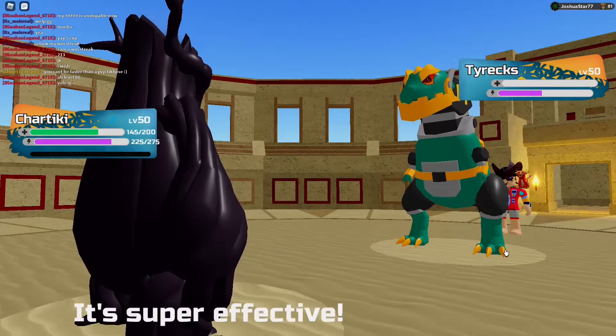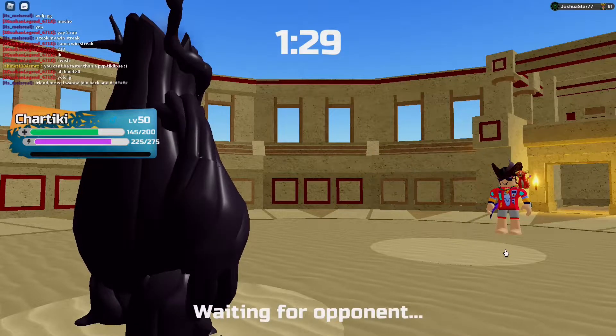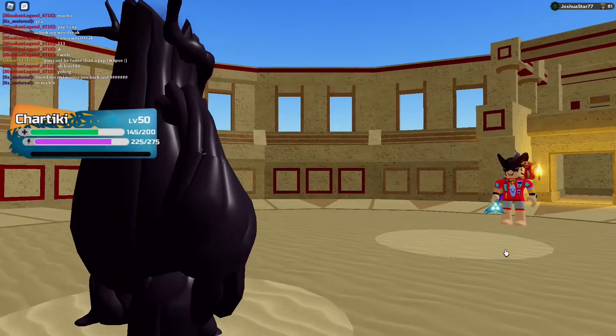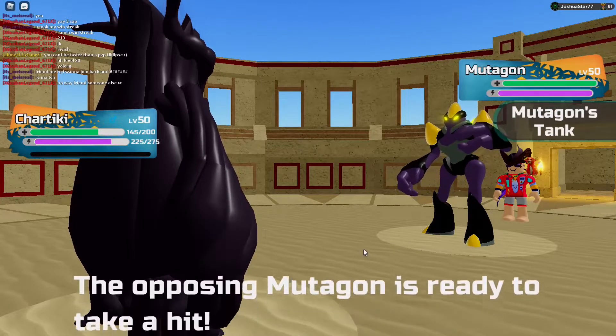I obviously resist the move. I give it — is it 150 damage Complete Demo does? I resist. Chartiki tanks it like a champ. Let's see what he goes into — he'll probably go back into the Centimars. Mutagon comes in. I'm going to go for a Mukblast.